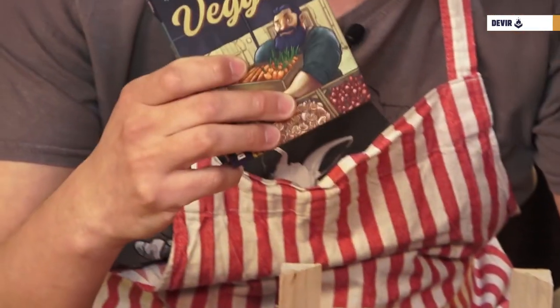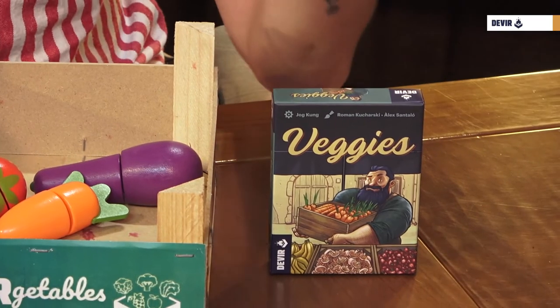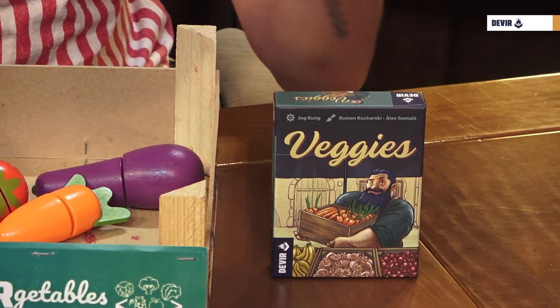We're going to show you how to play Baggies. This is one of our pocket games — lots of fun in the smallest space. It's a game designed by Jacques Kuhn with art by Roman Kucharski and Alex Santalo. Really nice art. It's a game for two to four players that lasts about 20 minutes or a little bit less.